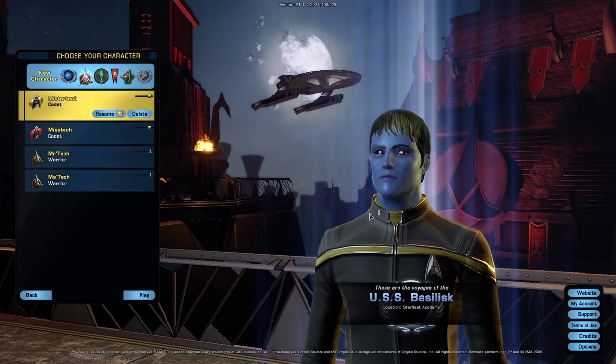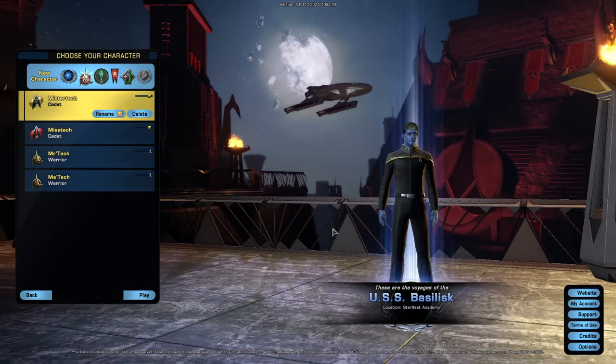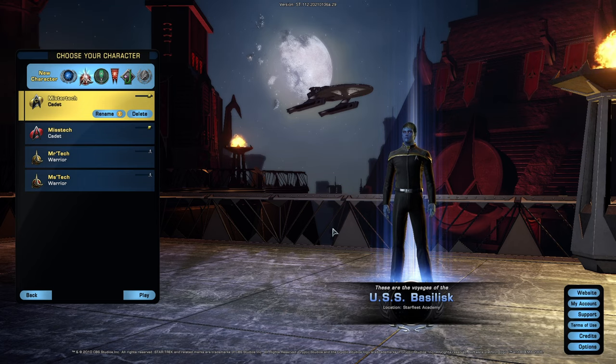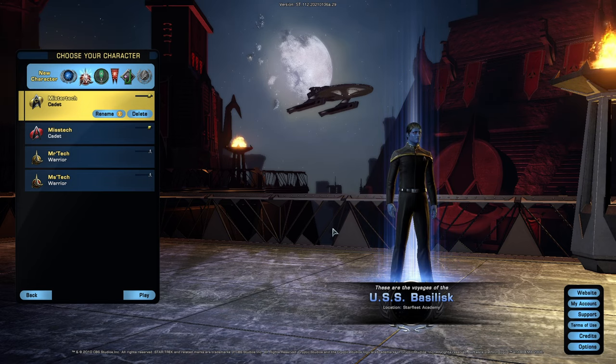My version of crazy is I made a Star Wars Chiss character, or as close as you can get to it — I guess I have a thing for blue skin and red eyes. I'm aware of the irony of a Star Wars character in a Star Trek game. I'm a Star Trek fan and a Star Wars fan; I like them both. I like very specific things in both universes. I classify myself as a hardcore casual.